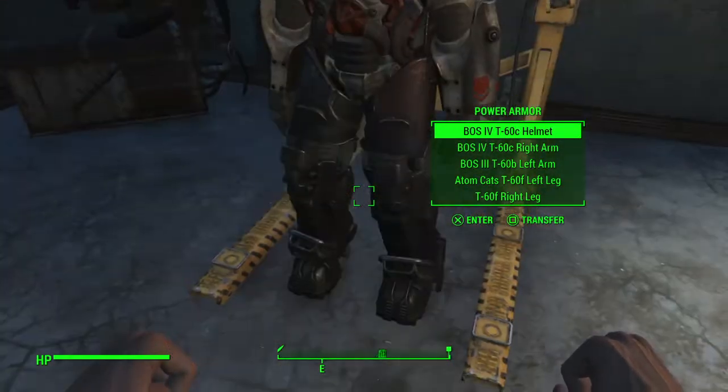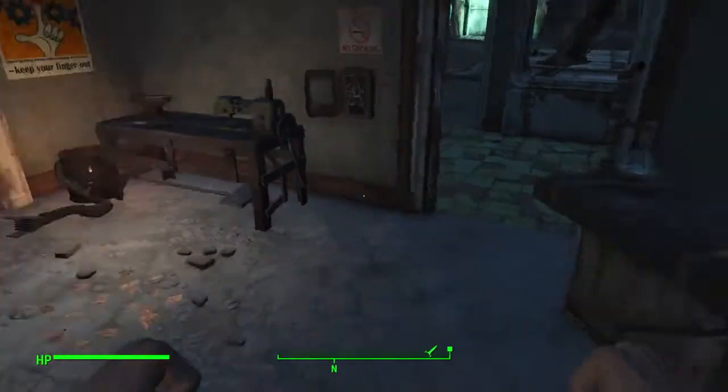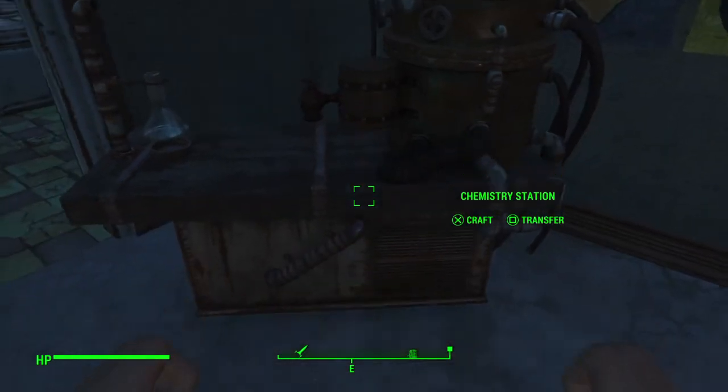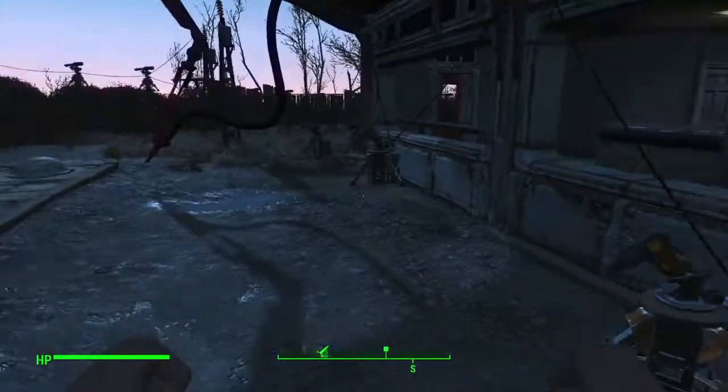My Power Armor has no chest piece. We've got the basics — we've got a Power Armor Workbench and a Chemistry Station on the outside. Nothing special.